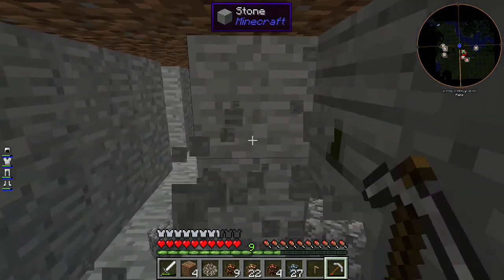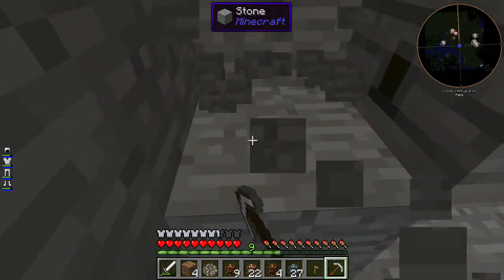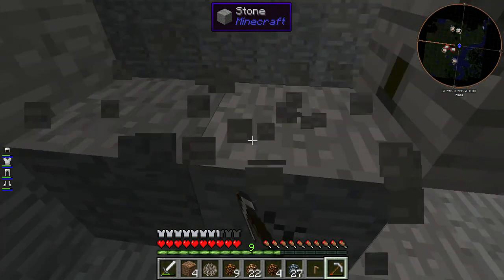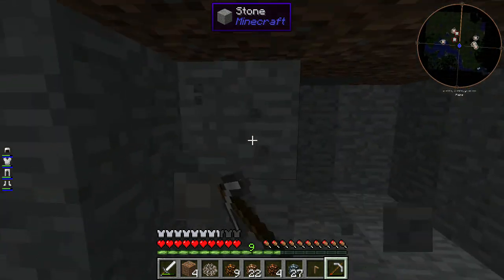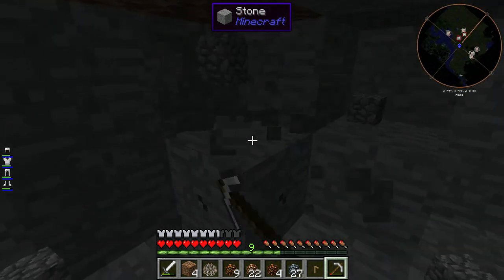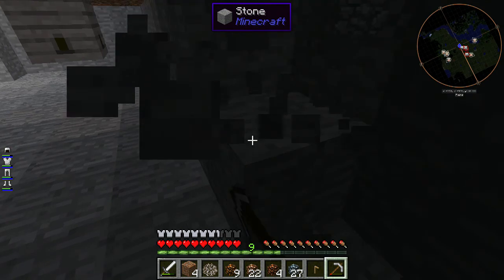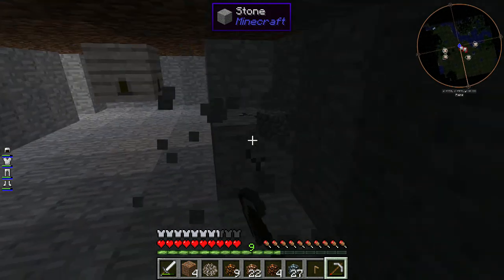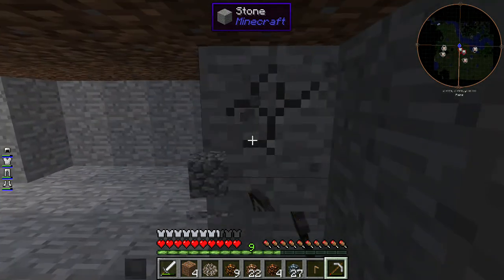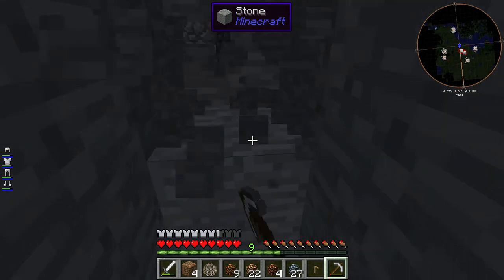The ore berries yield ore over time. I'm going to utilize the scoop to collect from that hive. Once I get the ore berries placed, I'm going to do some other things while we're doing that, so I can check down here from time to time, grab some ore, process it into cool things. This subterranean section of the base is going to get us quite a bit of cobblestone as it evolves.